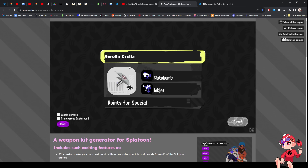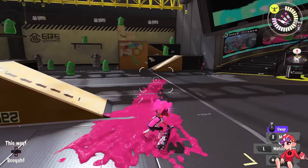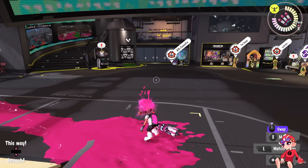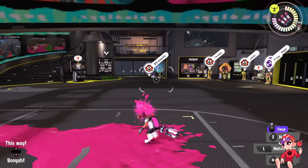It's the Sorella Brella, and it's got Auto Bomb as a returning sub. This is the second best kit they could have ever given this weapon — the only better kit would have been Burst Bomb. I'm still a little sick so if there are some pauses in this recording, that's why.